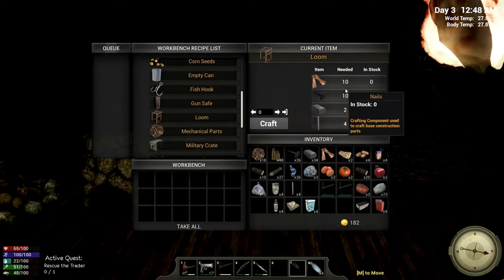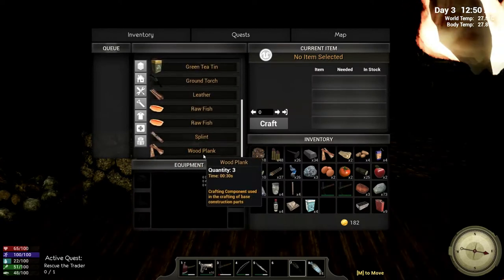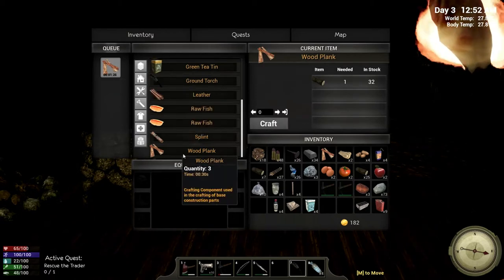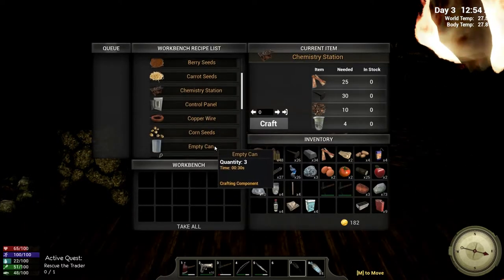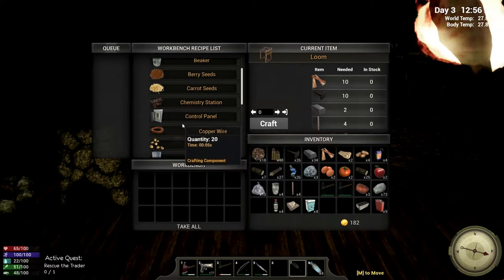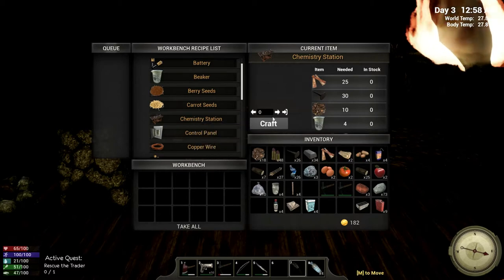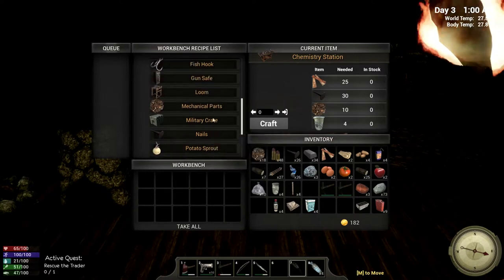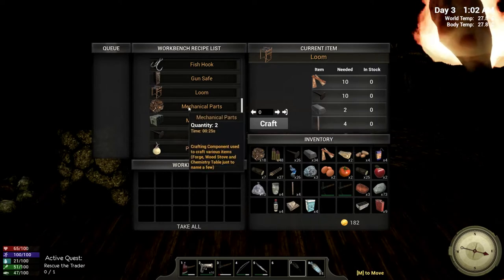We have one plank, so we're going to go ahead and make the loom first. Two minutes on that. The loom needs four wooden pillars — I have four — plus nails and iron ingots. We need 10 nails for that. Maybe we can do both... we need 30 nails, so no, we can't do both, but we can make some nails in order to do that. We need 10 nails and two iron ingots for the loom.